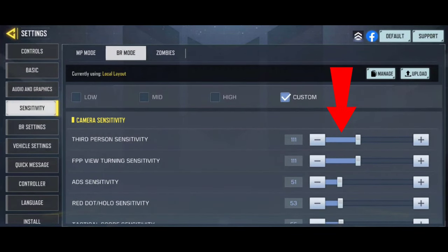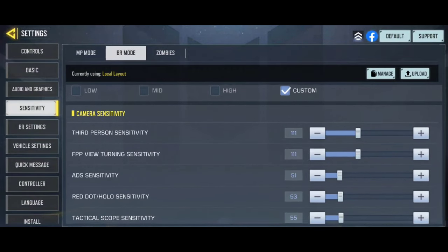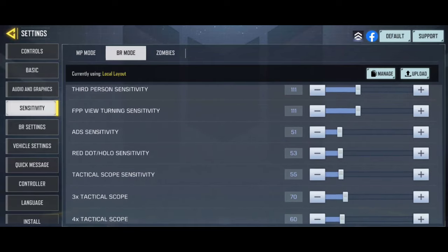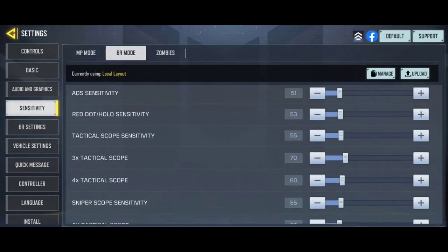Another important setting in the sensitivity section is third person sensitivity. It is the most important setting for hip-fire. If you really use hip-fire a lot, then this sensitivity is the main priority.